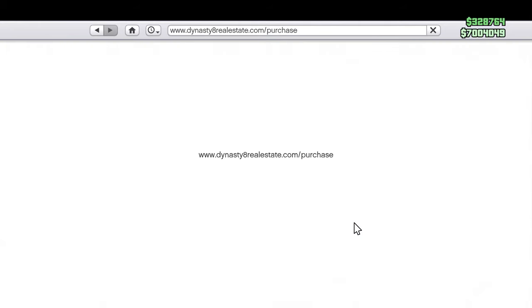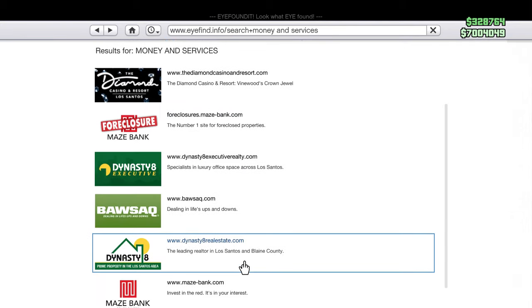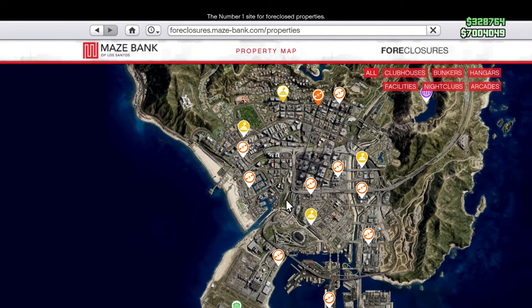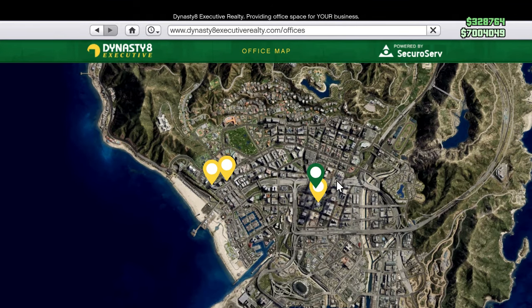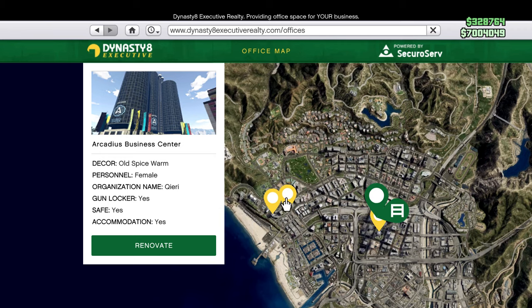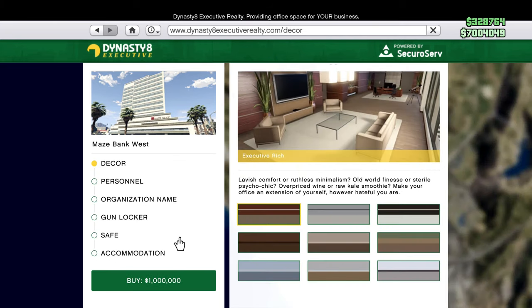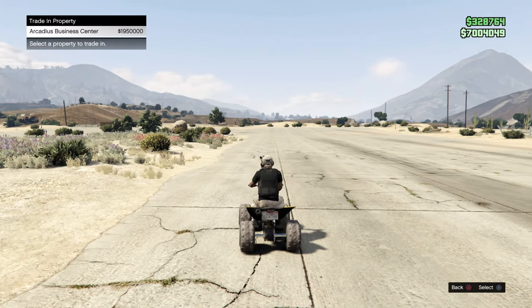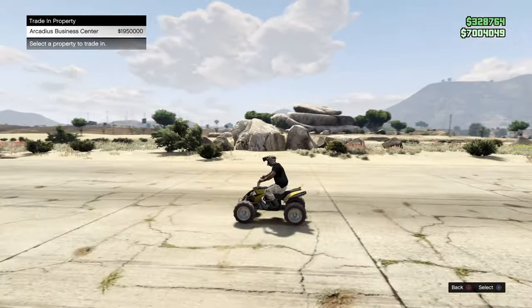Now let's go to other buildings like the CEO office. If you're not happy with your CEO office, just go ahead and buy a new one. Once you buy a new one while already owning one, you can sell the old one. Let's go to Dynasty 8 Real Estate again - I already own this one which cost me about $3 million. If you want to go cheaper or higher, you can sell the old one. As you can see, I can sell my old one for about $1,950,000.